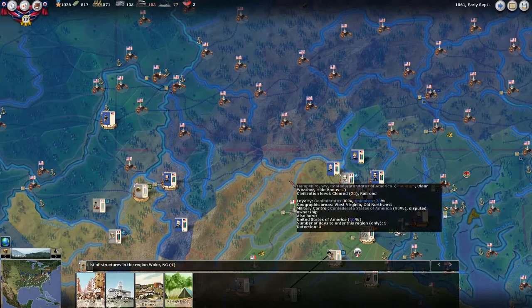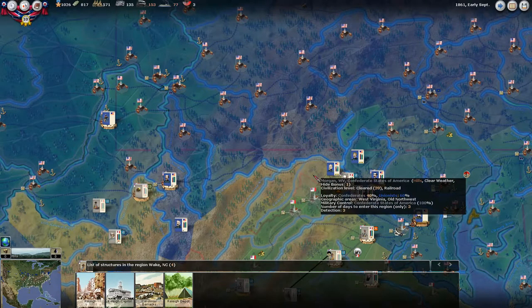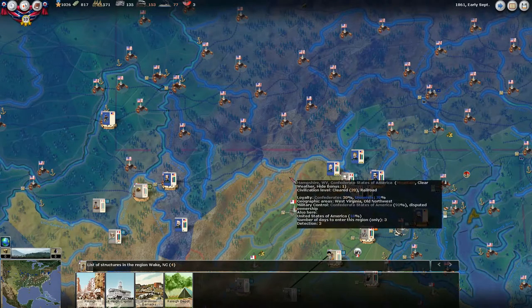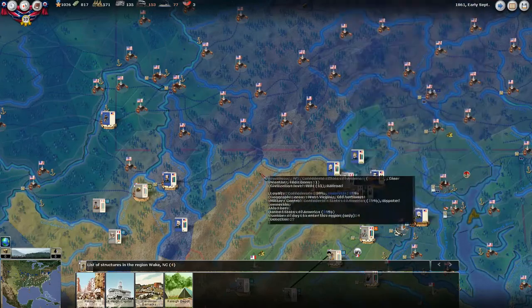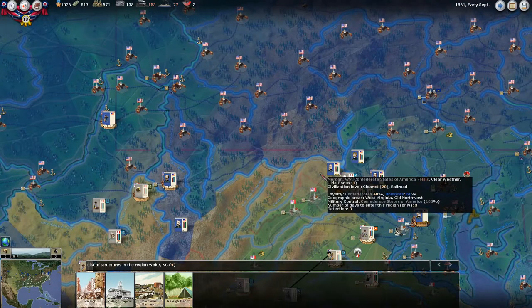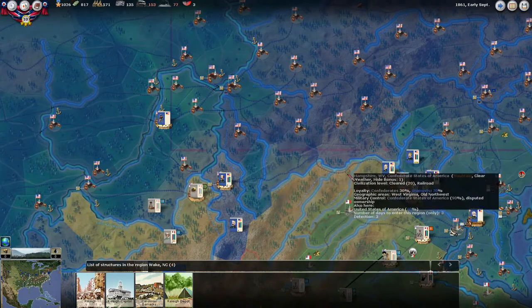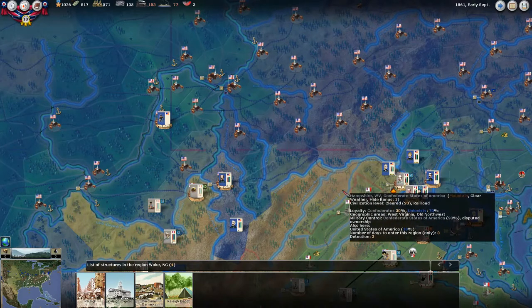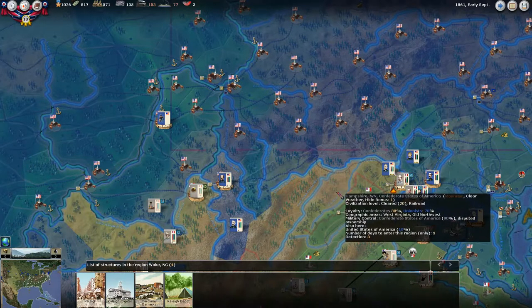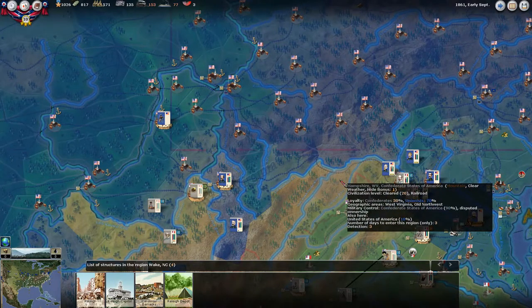We have 90% and 100% military control here. First, let's talk about movement. If you have less than 25% military control of a region, you cannot use the rail system or the river system. Because we have 90 and 100, the Union cannot use the river or rail system starting at this point to get troops from east to west or west to east. So I don't necessarily have to control these towns or have troops deep in Union territory to shut his rail system down — I just need to maintain dominance in military control.